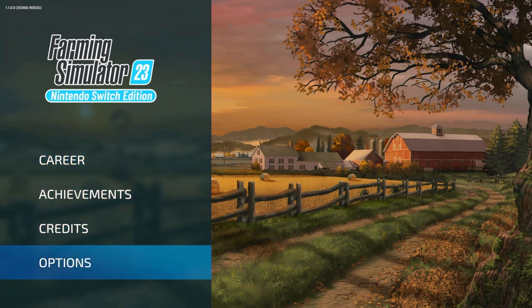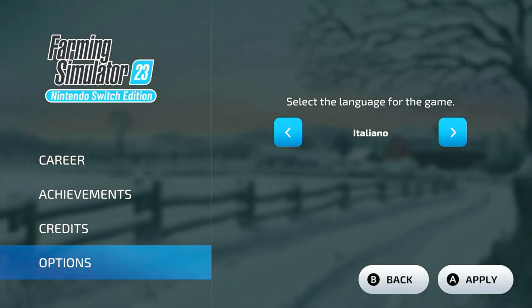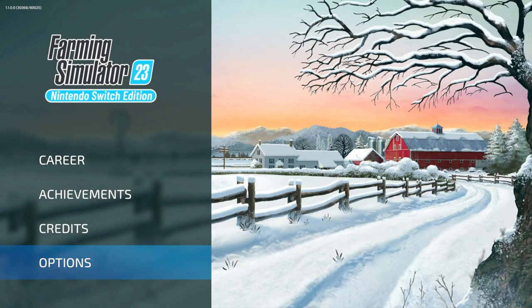In the main menu, we do have options down here. The first set of settings is simply just your language settings. You can go through and adjust whatever language you'd like. But that's the only setting you're going to deal with out in the main menu.